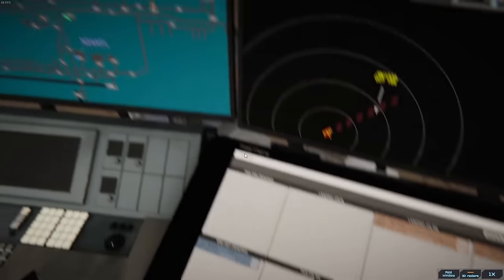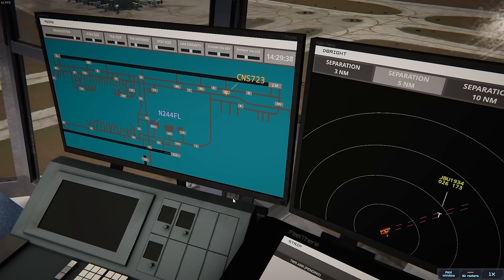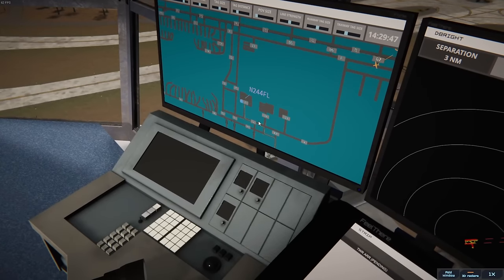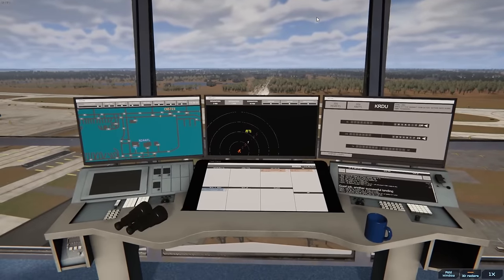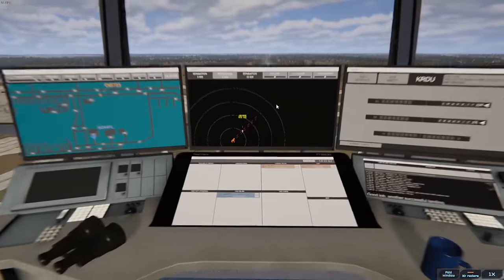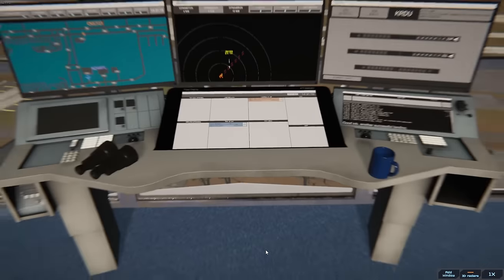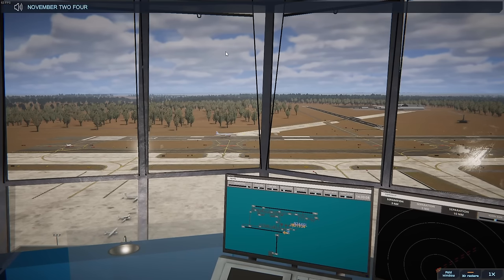This guy has a clearance — November 244 Foxtrot Lima, approved, expect runway 23 Left. Since he doesn't need a pushback we just say 'approved,' but if they need a pushback we say 'pushback approved.' He is going to go Juliet Alpha 7. November 244 Foxtrot Lima, runway 23 Left via Juliet Alpha 7. They're about to turn into the gate, so we'll put them in the bin. We have one arriving for 23 Left and one departing 23 Left, so we'll have him line up and wait once JetBlue lands. November 244 Foxtrot Lima, runway 23 Left, line up and wait.